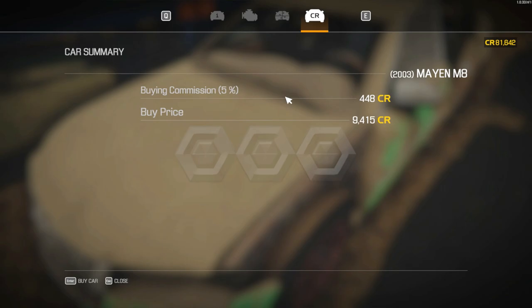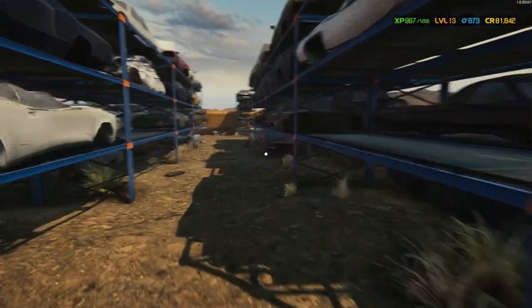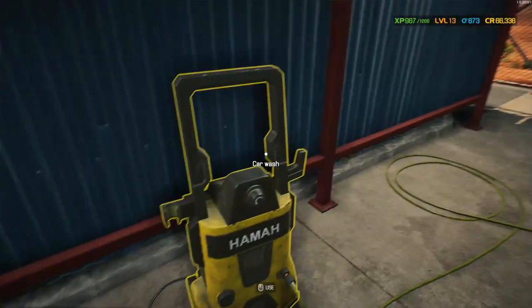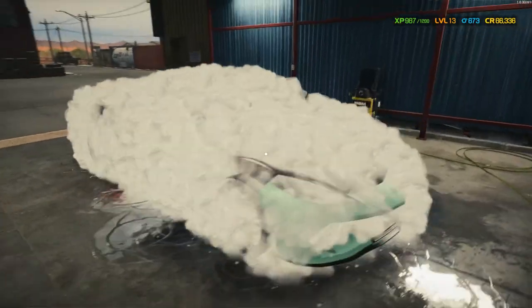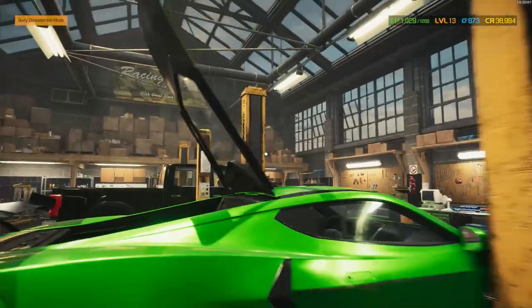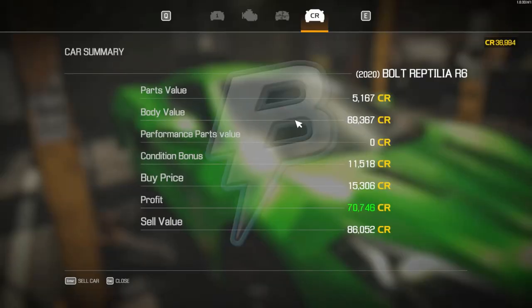Hey everyone, welcome to our Junkyard Saga, where we transform rust into riches. Witness the thrilling find of the Bolt Reptilia R6, bought for 9,400 cash — it's our diamond in the rough. Fast forward and see this rusty car become a sleek beauty. It's car makeover magic. Then we sell our revamped ride for a whopping 70,000. Talk about a profitable job — stay tuned for this wild ride from junk to jackpot.